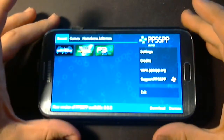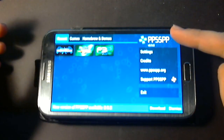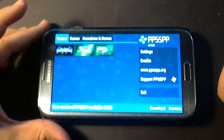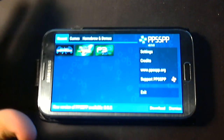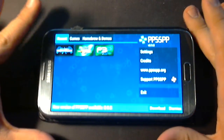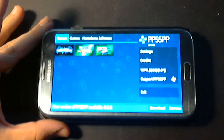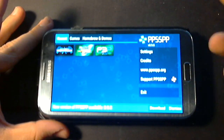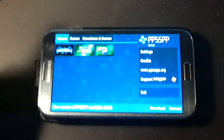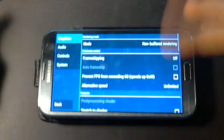Anyway, enough of praising my phone. What you're seeing here is PPSSPP, which is a PSP emulator for Android. So what I'm going to do is show how well it works on the Samsung Note 2, and obviously newer phones. Let's show some settings and stuff.